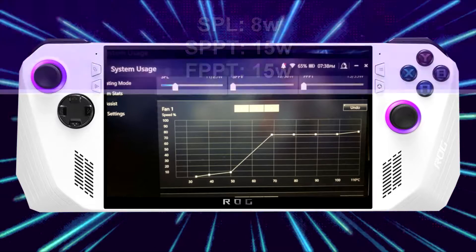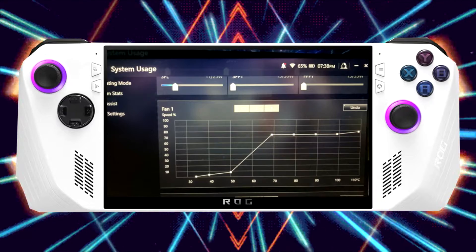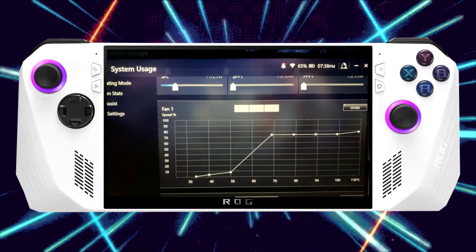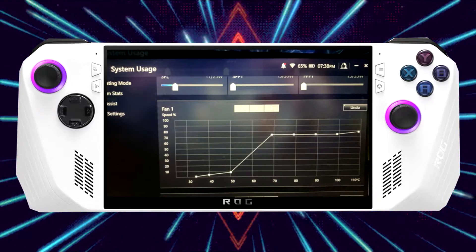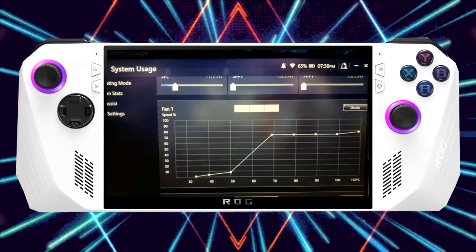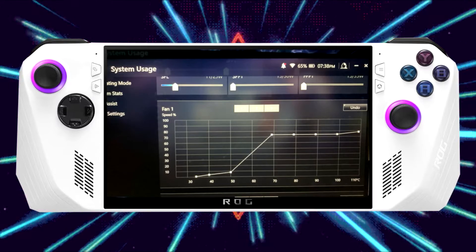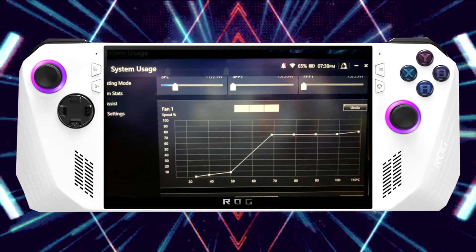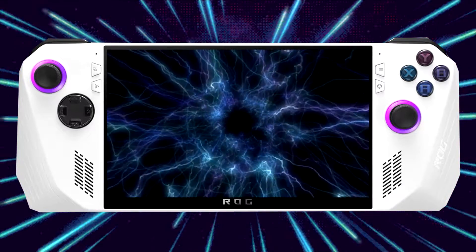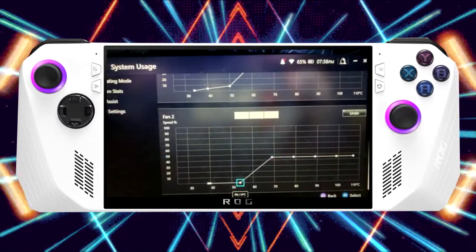For example, if you want the lowest TDP to be 7, set SPL to 7 and the rest — SPPT and FPPT — to their lowest wattages, which is 15. Lastly, I set VRAM to 6GB in Armory Crate's GPU settings to make sure there's enough VRAM for most of the games I'm going to test. Now if you're looking to play certain other titles, like Callisto Protocol, you might want to set the GPU VRAM to 7GB as opposed to 6GB. But let's move on to some new tests.